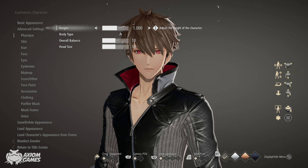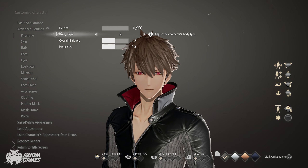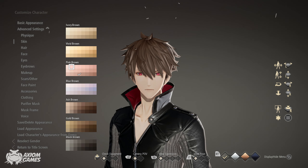Starting things off, turn the height all the way down, set the body type to C and the overall balance and head size to 0. We're going with the skin color in the top left corner.